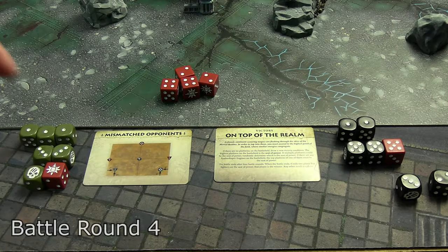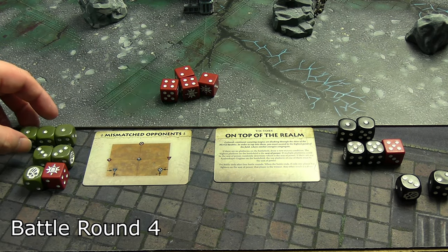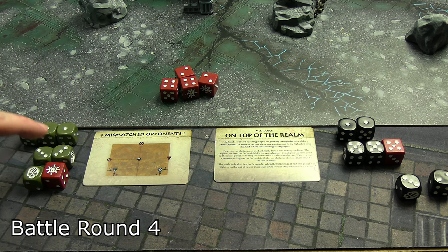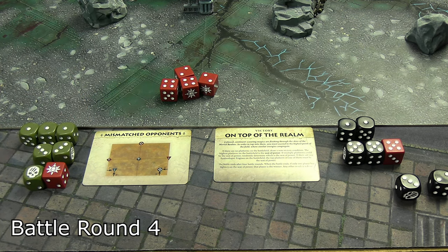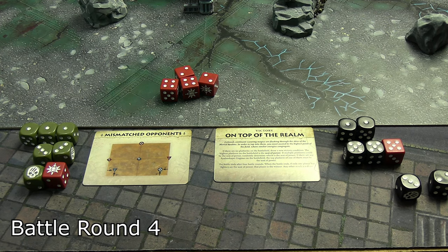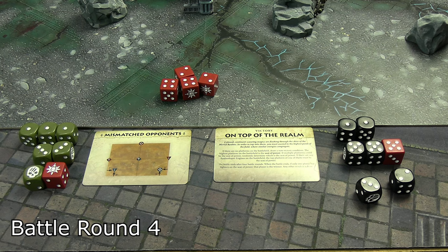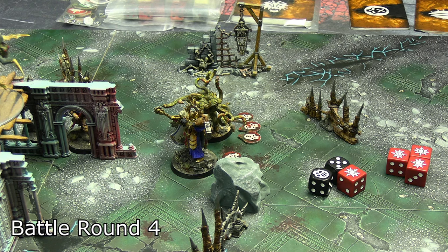Here are the dice for round four. The Demons of Nurgle rolled a triple and a double three, used their wild die to turn a single six into a double — and this time they're going to remember their reactions because it might save the game for them. The Stormcast rolled a double one and a double five, which they turned into a triple five with their wild die, retaining two singles. Stormcast are going first once again.